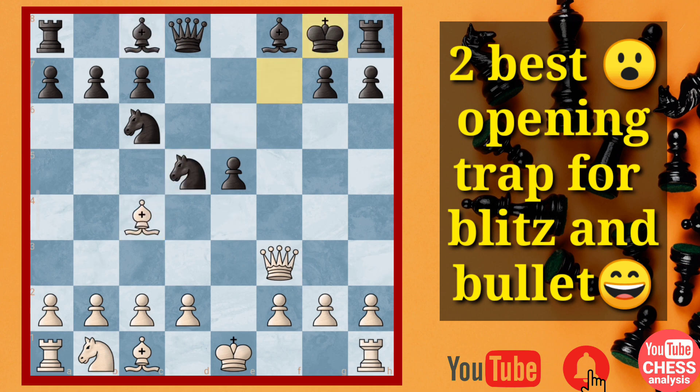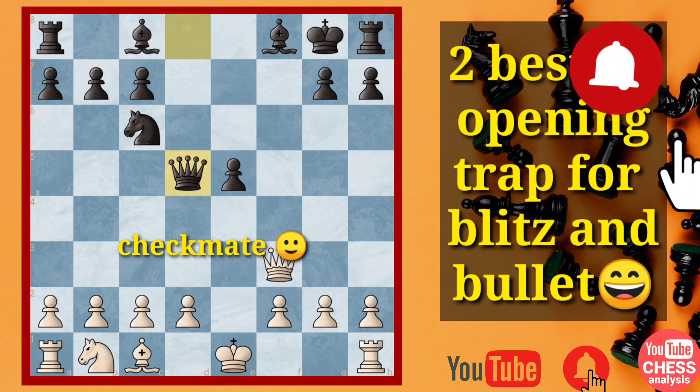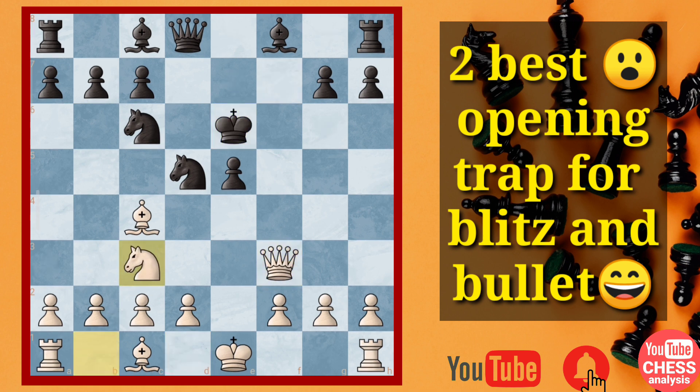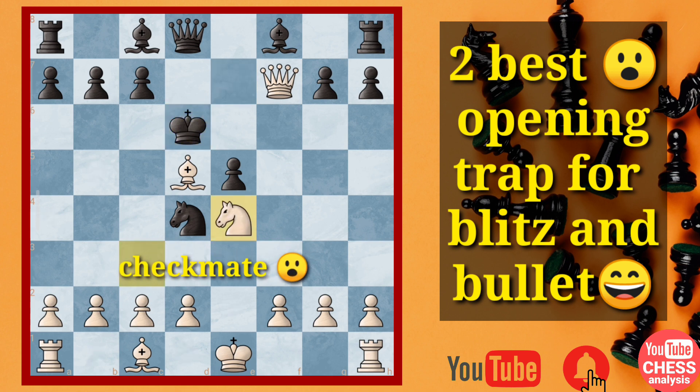So obviously both lines will follow the same pattern. After this move, if the queen captures, you capture with the queen and there is only one legal move — you deliver this wonderful checkmate. Or this line can be explored further. After this check, this knight is jumping and you have this stunning attack. The most famous move is this, protecting the knight while attacking the c2 pawn. But many times this knight is placed here attacking the queen — you know this is checkmate again. If the king goes back, you deliver this check and the king has only one square to go, and you deliver this wonderful checkmate.